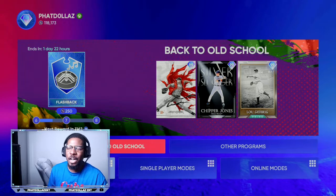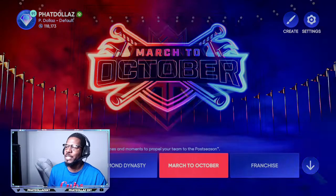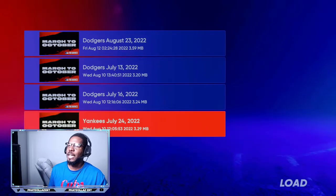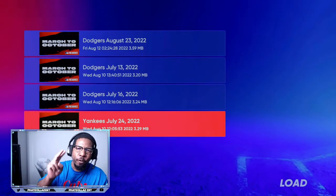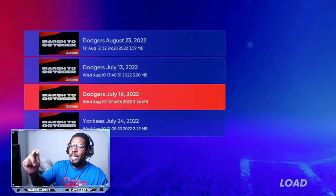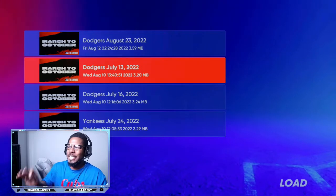Some cards are better than others. If we go right here and back out to Diamond Dynasty — I told you exactly what you need to do — go to March to October. Come right here to start new, push square or load save, go to load save. You can see I have all these saves in July. You want to play to about July 1st or July 2nd, stop the game, do it again on the next file — July 1st, July 2nd, stop — and so on.